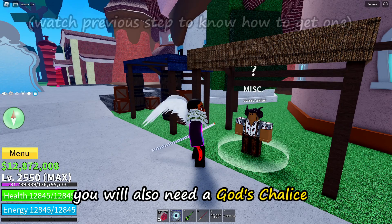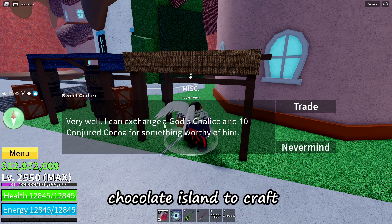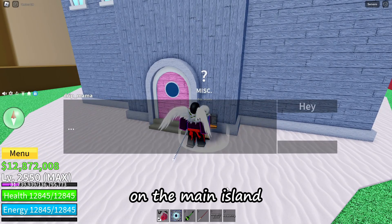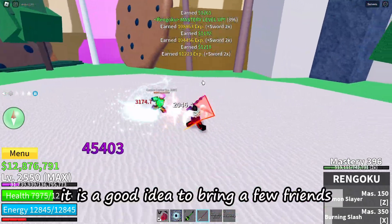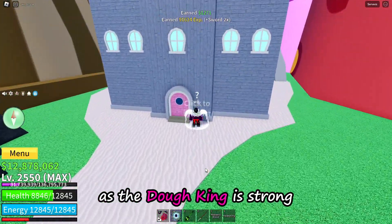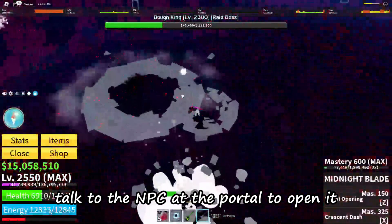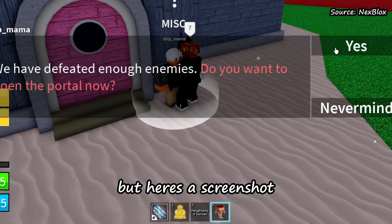After you have 10 Conjured Coco, you will also need a God's Chalice. Then talk to the Sweet Crafter at the Chocolate Island to craft the Cake Chalice. You will also need to defeat 500 enemies on the main island to activate the portal. It is a good idea to bring a few friends or people from the official Discord server that also want to defeat the boss, as the Doe King is strong.